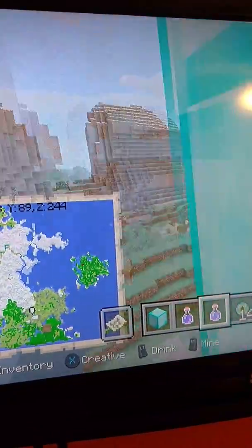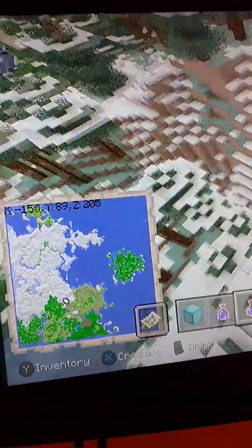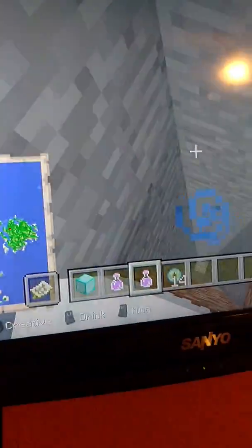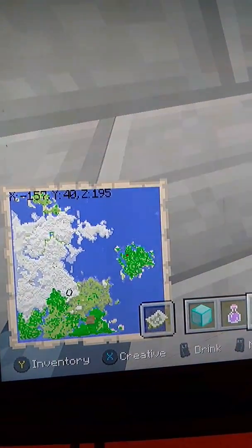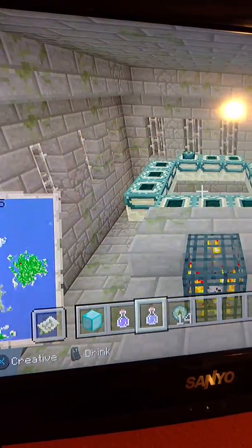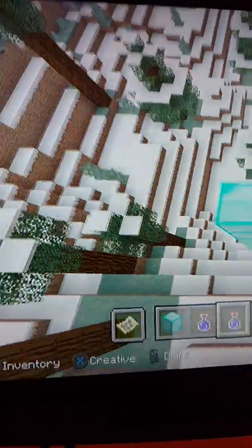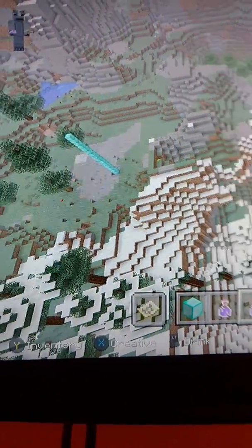Last but not least, we will go ahead and show you the final diamond block pillar over here, which is the end portal, at X negative 157, Y 40, Z negative 195. And it has one eye of ender already inside of the end portal for you. Thank you so much for watching this video — I'm going to upload this so we can start our second video. I'll see you all then, bye-bye.